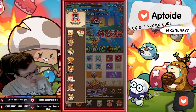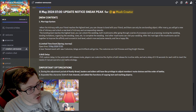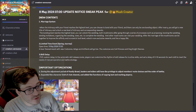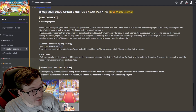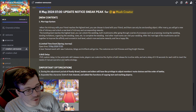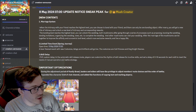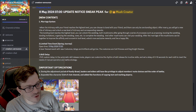Once this maxes out, you'll be able to bond together and become a married couple, getting some extra rewards for doing so. When the bonding level reaches the highest level, you can unlock the wedding — both mushrooms go through a series of processes such as proposing, booking the wedding, sending invitations, organizing the wedding vows, and more to complete the wedding. Other mushrooms in your whole server can even visit the wedding.